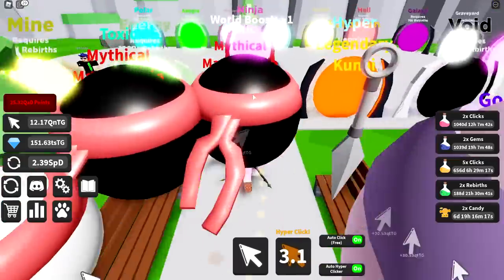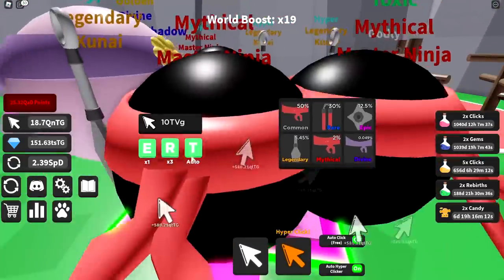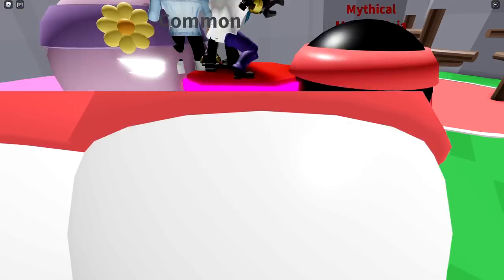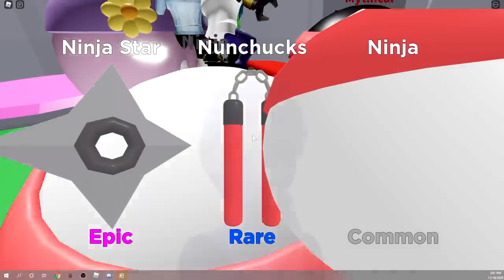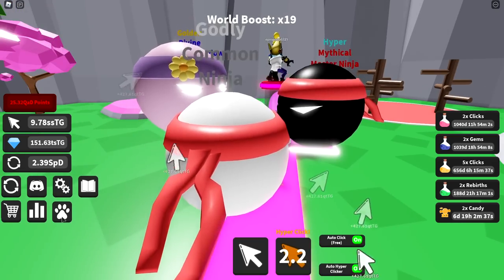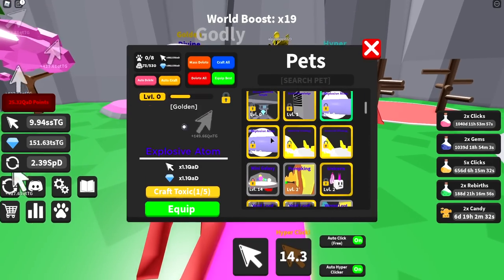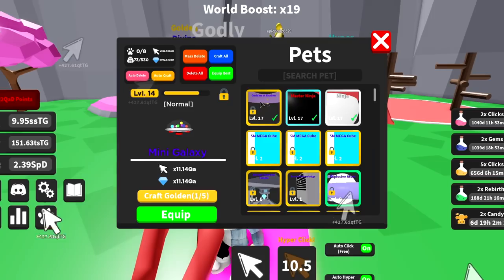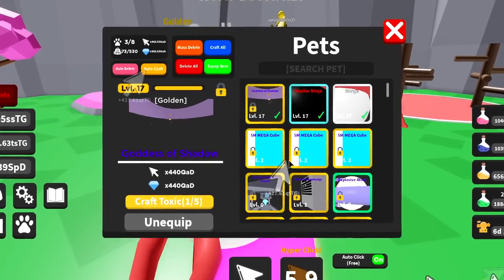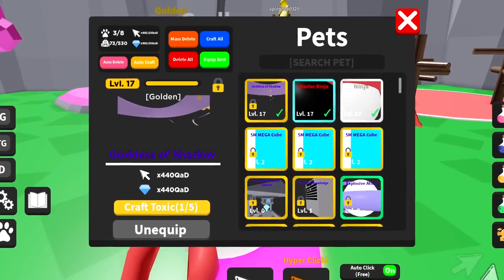Turns out I was AFK for about 20 minutes hatching. I don't think I got anything good considering I was hatching so long — my luck's probably gone. Let's go through all our pets. Goddess of Shadows is at 440 Quesadilla Dillion Zillion attack and defense — that's my best pet in this game right now.